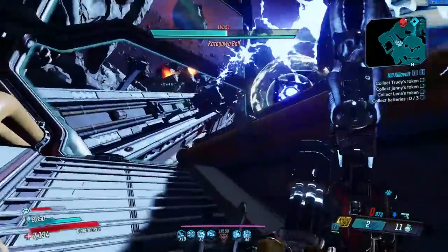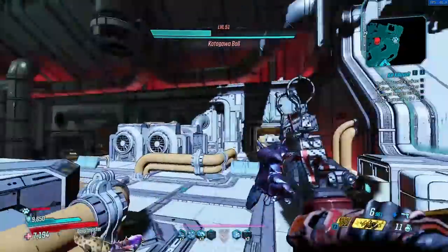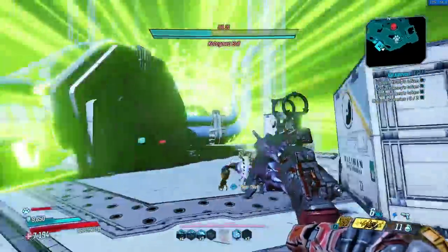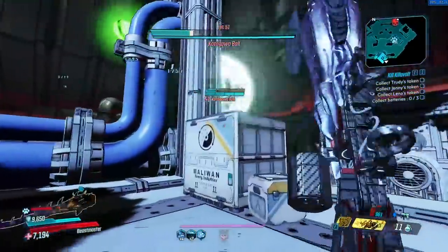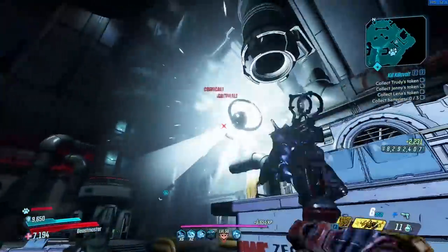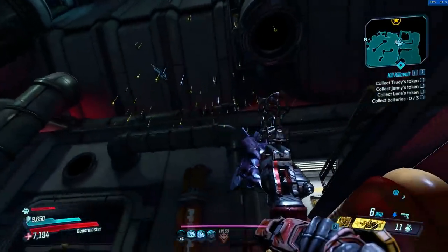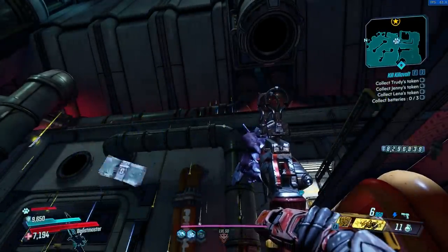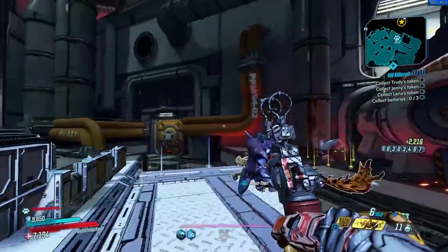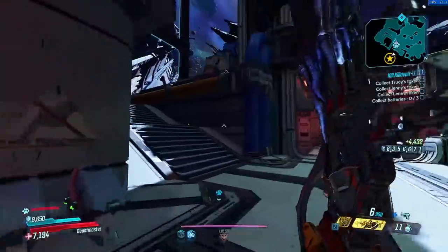So if you just want random legendaries to drop all the time, go for it. But if you want these specific weapons, just leave it on Mayhem level 1 — that's what I've been doing. It means it's a lot faster to farm these guys. You don't need to farm for better modifiers, which could be a pain. Sorry for the big PSA, but I felt that was really important if you're wanting to farm unique legendaries going forward. You don't need to do it on Mayhem 3. It doesn't increase the chances, apparently. But seeing as I mentioned the Gatling Gun from Mouthpiece, let's go over there first.